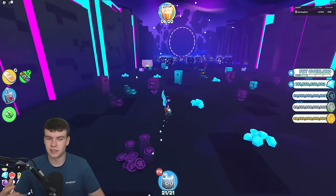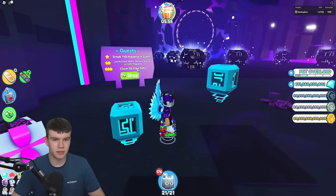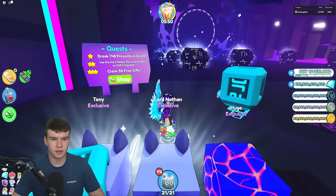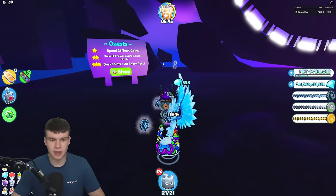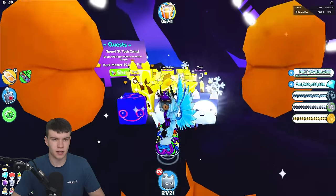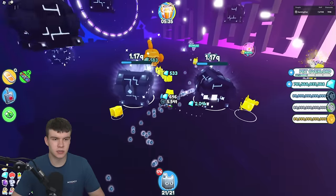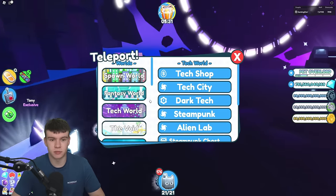Claim 92 free gifts — those are the free gifts at the top. Use the dock matter machine 50 times on glitched egg pets. Spend 3 trillion tech coins, break 500 of these dark hacker things, dark matter 30 shiny pets. All these you're probably going to get over time. These chests aren't going to take you long, especially because most of you can probably insta-break them. Let's move on to Axolotl World.